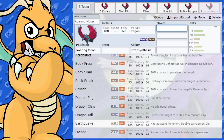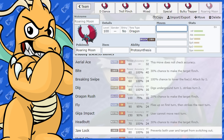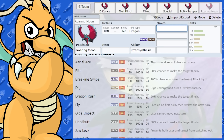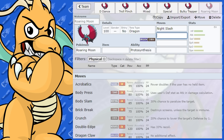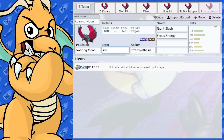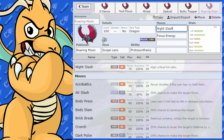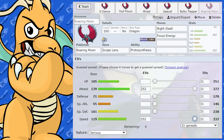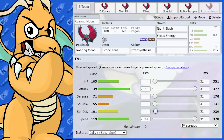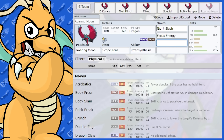Let's have another look at Roaring Moon, going over every moveset option. For physical moves, there are other options for Dragon and Dark. It does have Jaw Lock — that's not bad. And it's also got Night Slash. I made a pretty cool crit set here. So it's got Focus Energy, which is good, and you can give it Scope Lens. Scope Lens and Focus Energy will give it a perfect 100% crit rate. A 100% crit coming off Roaring Moon is going to be no joke. Night Slash is great.